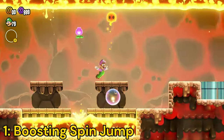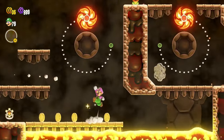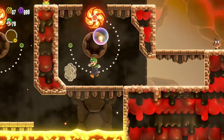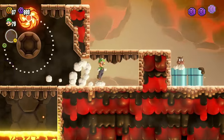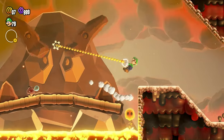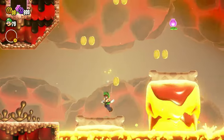Number 1: Boosting Spin Jump — you probably knew this would be at the top. This badge is practically a double jump, allowing Mario to spin in midair. This is super useful as you can save yourself from pits and get an extra burst of speed when crossing a gap. The amount of times I save myself using this badge, or use it to get 10 coins that are out of reach, is astonishing. This really is the best badge in Super Mario Bros. Wonder.